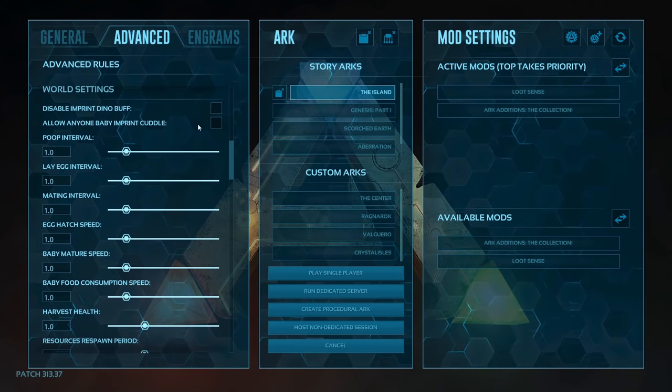Allow anyone baby imprint cuddle — activate. This allows your friends in a non-dedicated session to also cuddle and imprint on your babies, not only limiting it to you. Lay egg interval — keep this at 1.0. Mating interval — 0.5, so you can mate your dinos twice as often. Egg hatch speed — 3.0; your fertilized eggs and pregnant creatures will produce babies much faster, usually around 20 minutes depending on species. Baby mature speed stays at 1.0 — it is already modified by the used single player settings check marker.